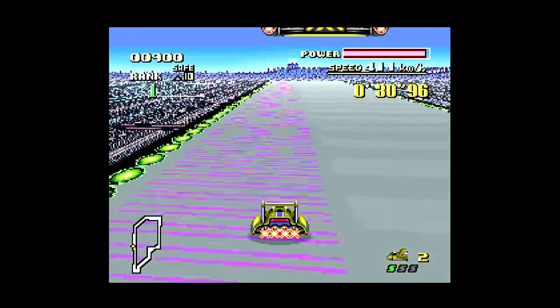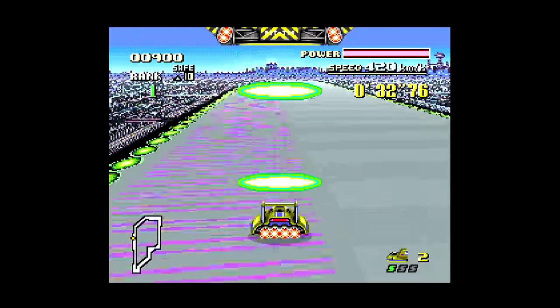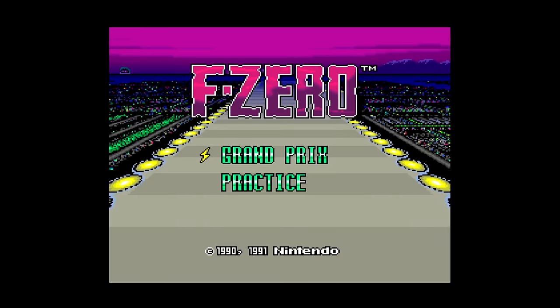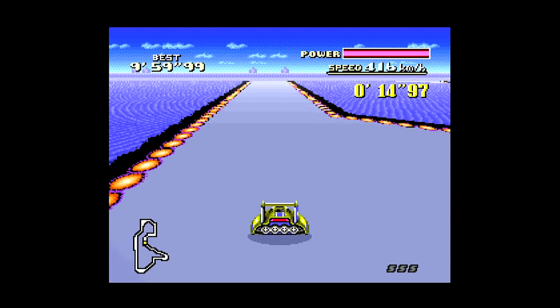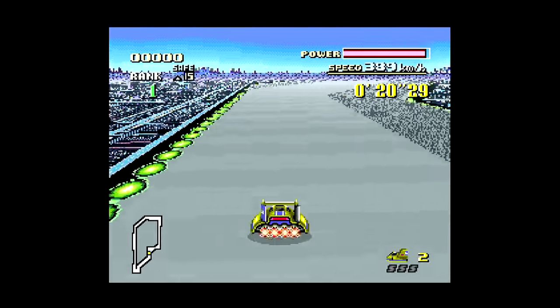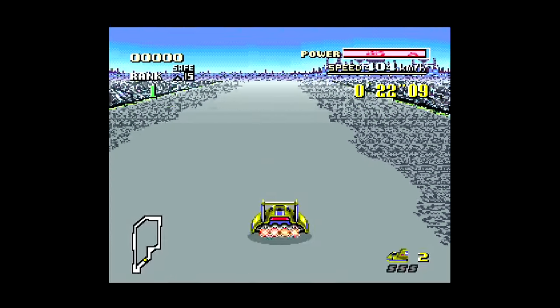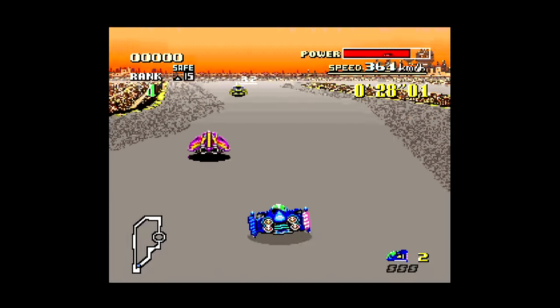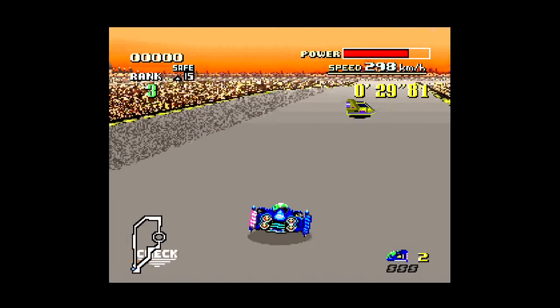In 1991, gamers were introduced to a new breed of futuristic racing games on the Super Nintendo with F-Zero. Taking full advantage of the SNES's Mode 7 chip, F-Zero provided an exhilarating ride driving hover vehicles that flew at hundreds of kilometers per hour. It was unlike any racing game people had played at the time, and it won the hearts of gamers worldwide.